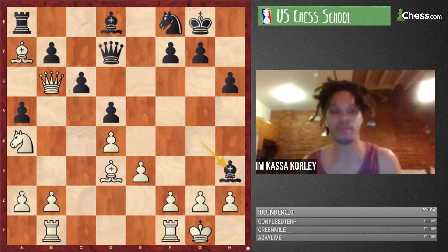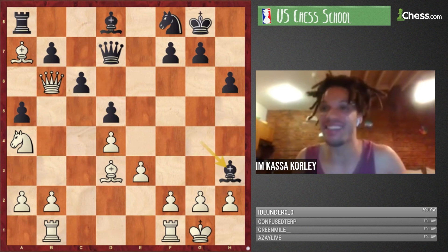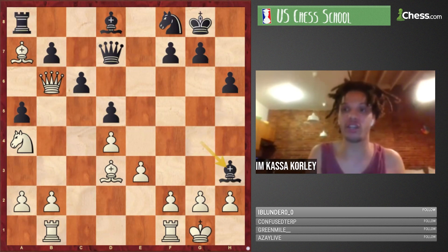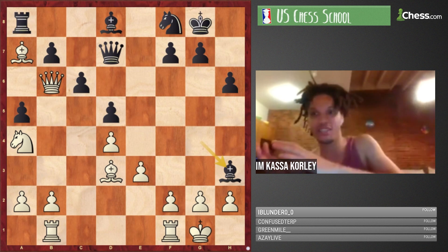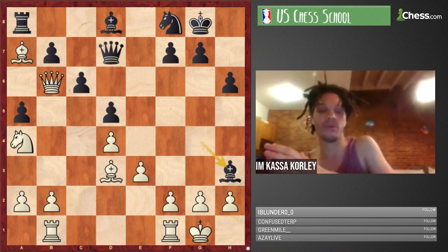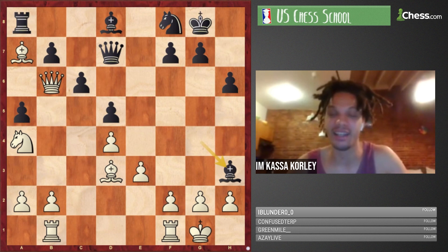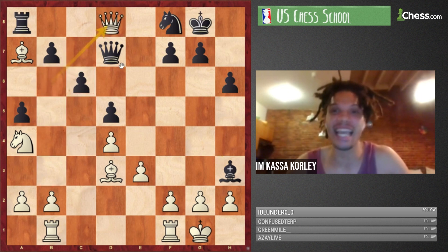After Bxa7 we had Bh3 — I just love this! It kind of demonstrates the tug of war in many Carlsbad positions: white tries to leverage advantages on the queenside, then when white tilts toward the queenside, black tilts to the kingside and creates trouble. This Bh3 move — there's no hook on the kingside that white created, but black can still attack. Someone tell me why Qxd8 doesn't work.